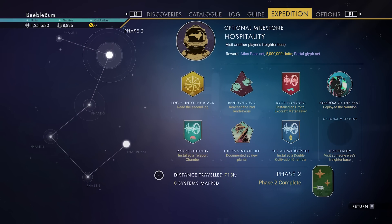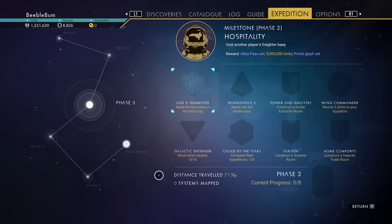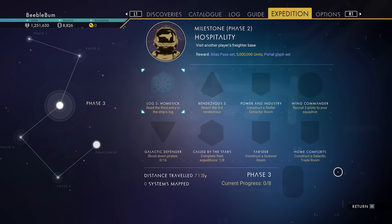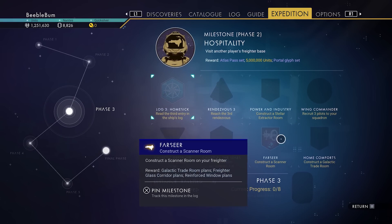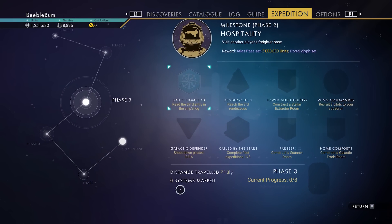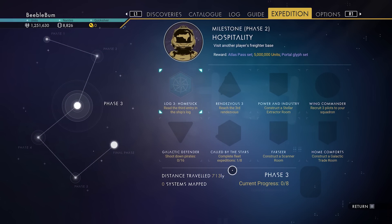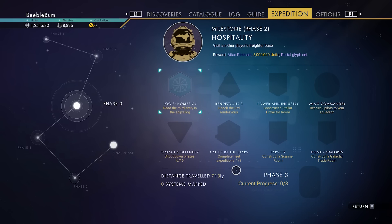Let's first check our expedition tab. This is phase 3. As you can see we have a whole bunch of new patches to unlock, and as usual we need to read the log — but before we can read the log we need to travel to the system of rendezvous 3. We also have to build a few different rooms and shoot down 16 pilots. This is going to take some time, so I might have to do this over two days.